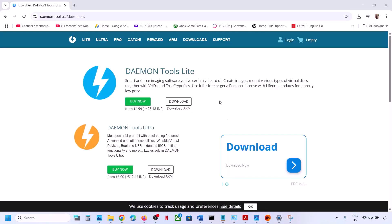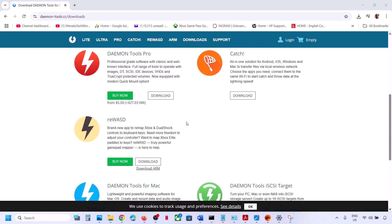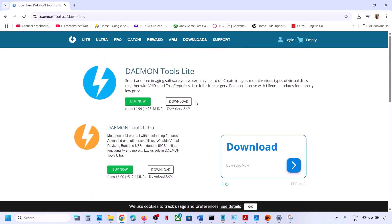If you have any other application from Daemon Tools, you can close it or end the task from Task Manager. You can also uninstall those applications. On the Daemon website you can find REWSD and Catch. If you have any of those applications, close or uninstall them and then check.